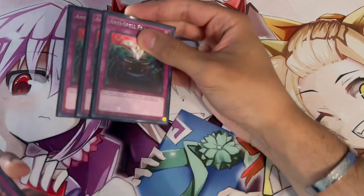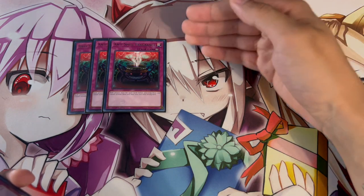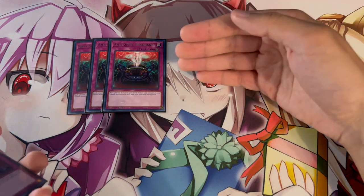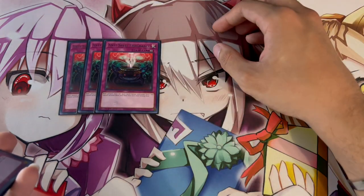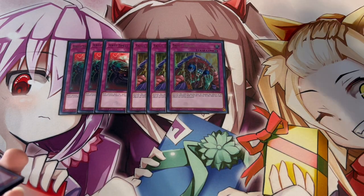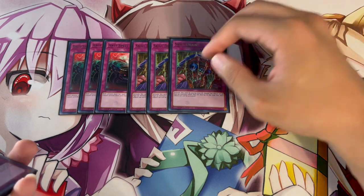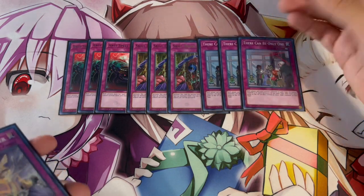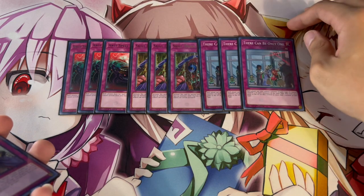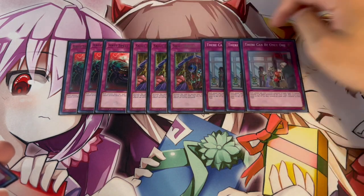Moving on to the side deck — this deck does a great job going second, so the side deck focuses on cards for going first. Three Anti-Spell Fragrance is really good going first: you side out your Slumbers, Lightning Storms, and Harpies, and side in Anti-Spell, which is insane into a lot of decks. Three Skill Drain is also very powerful — all your monsters summon themselves from hand or graveyard, so you end up with big beaters on the field. If you have three 3K beaters under Skill Drain, your opponent probably can't out that. Three There Can Be Only One is another blowout — Alpha is a Beast, Thunderbird is a Winged Beast, Gizmek is a Machine, and the Kaijus are all different types — so it's a blowout against so many decks.